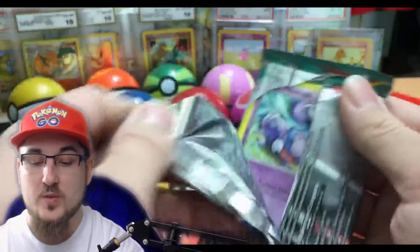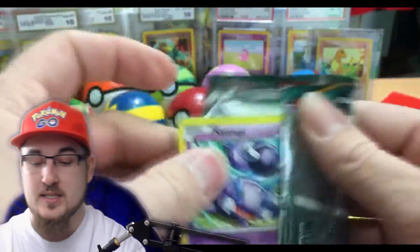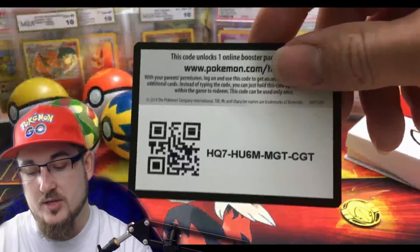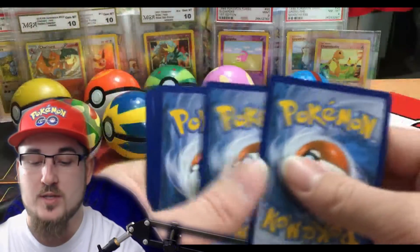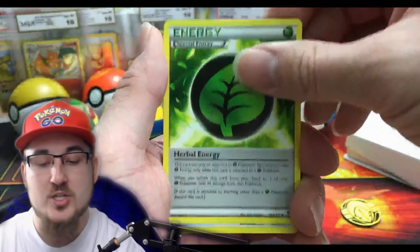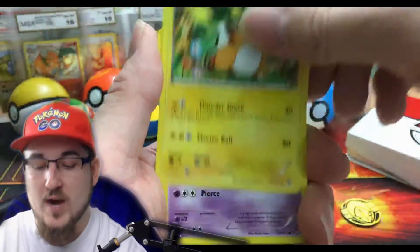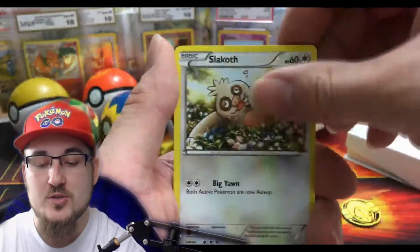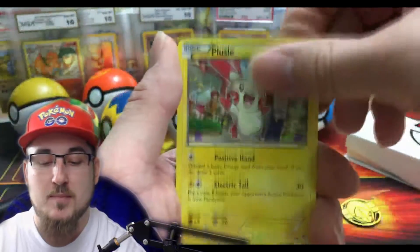Alright, let's hope we get something great in these packs. This box is $25 from Walmart. Here's the code card. We start off with Herbal Energy, Vigoroth, Skorupi, Plusle, Club Club Chew, Slack Off, Trapinch, Plusel.